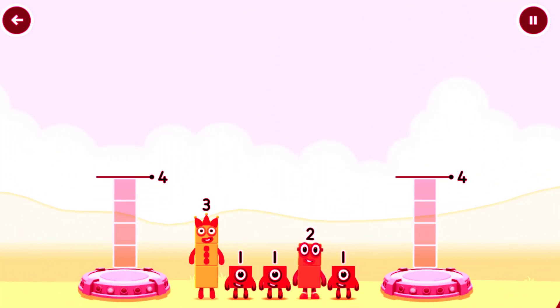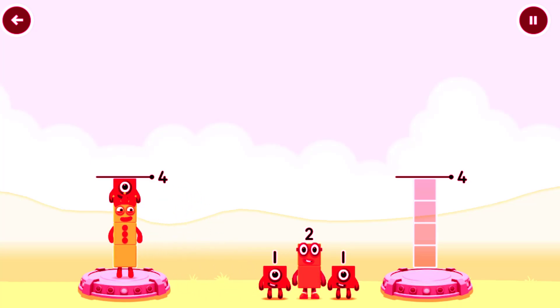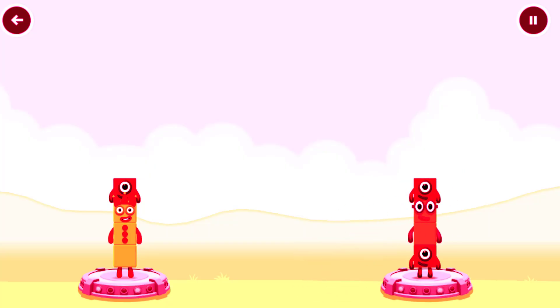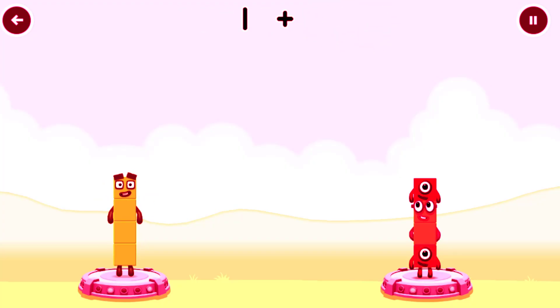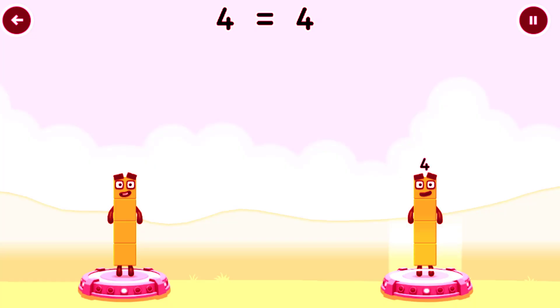Share the number blocks evenly to make two groups of four. 3, 1, 1, 2. That's right! Three plus one equals four. One plus two plus one equals four. Four equals four.